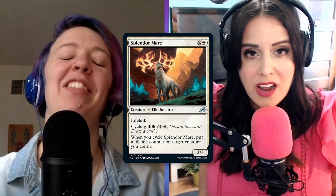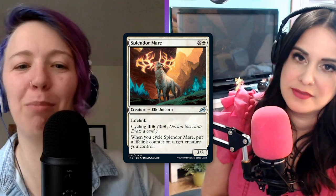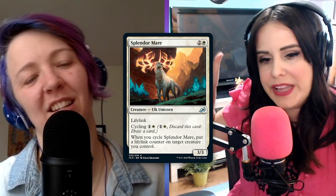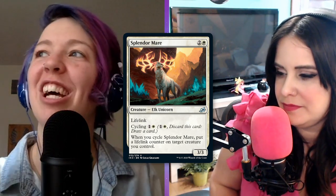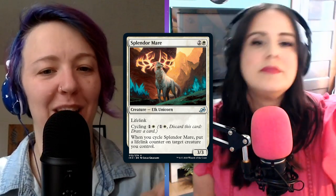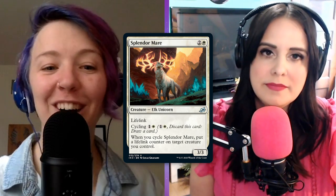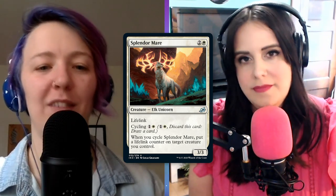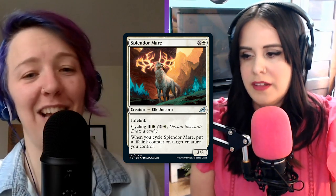And you get to put a lifelink counter on something — that's huge. I love every aspect of this. I also love that these unicorns have long brushy tails. This one does have them, it's got a long brushy tail and glowing antlers — like elemental stag antlers. Really cool. We had talked about keyword counters and what that means: there are counters that will give a keyword, which is very, very cool. And you still get some bonus out of this card besides just drawing another card when you cycle it. I love everything about it.